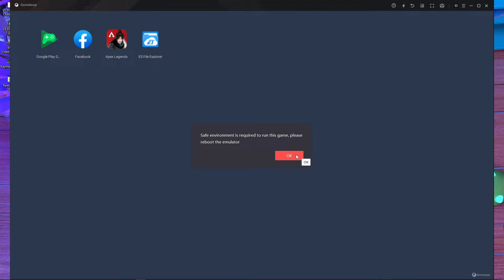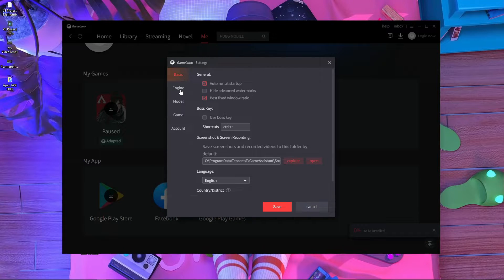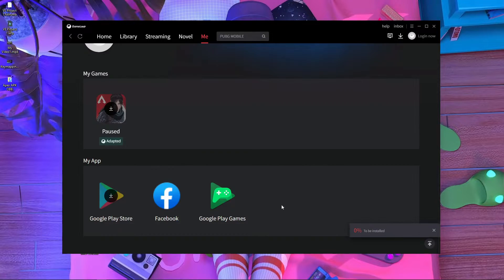To fix this, press OK. After that, press the three-dot menu at the top, then go inside Settings. After that, go inside Engines. If you have OpenGL selected there, you have to change it to Auto. After that, press Save.